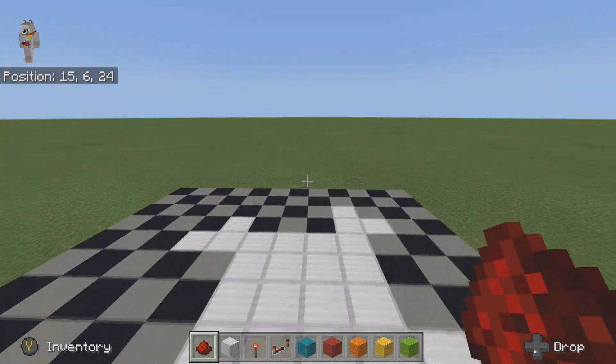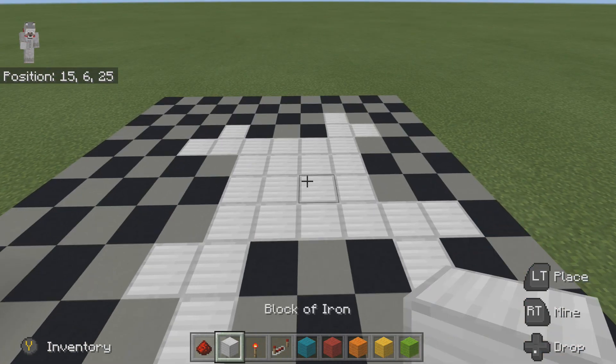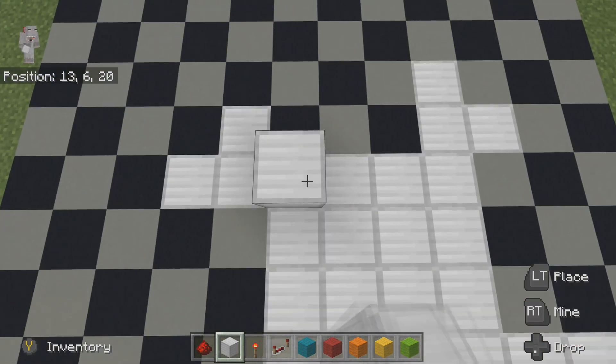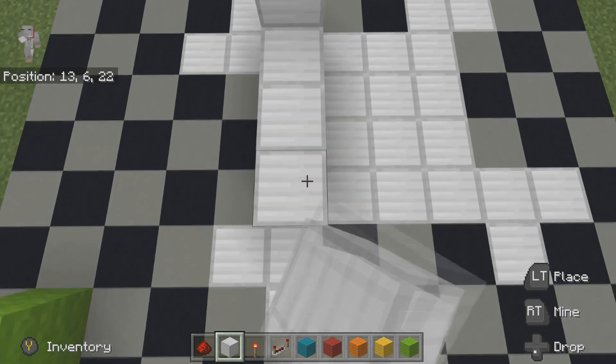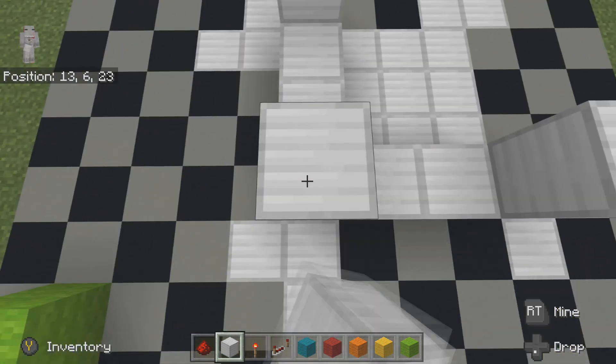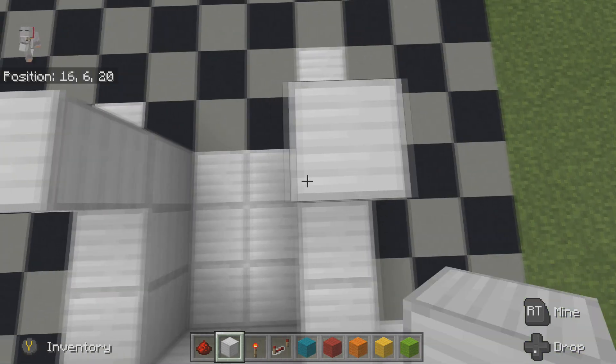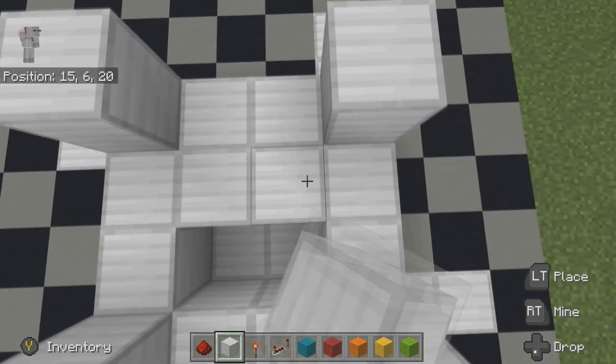Looking this way at the floor plan, we're going to get our block of choice and build a square in the center, with four blocks sticking up on the corners, and fill in the inside.